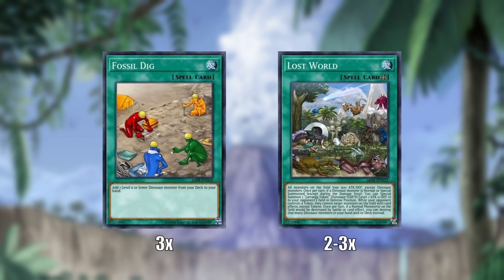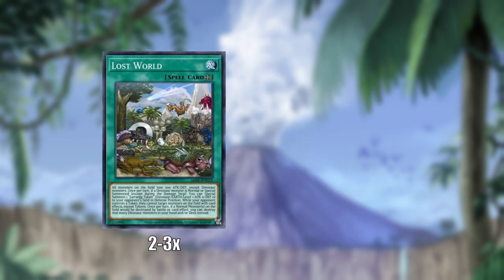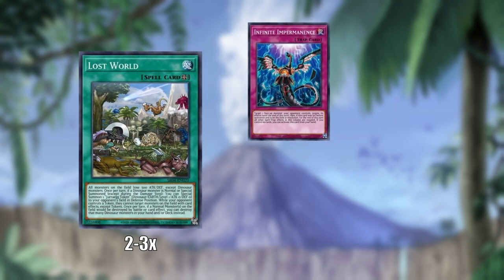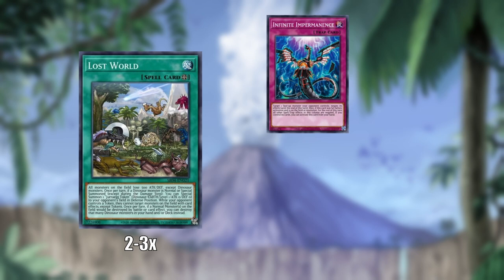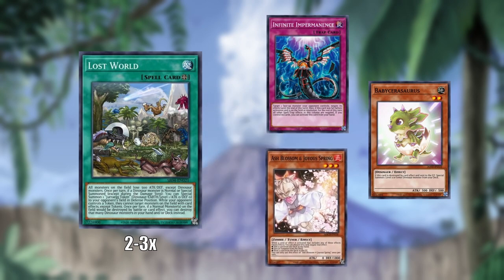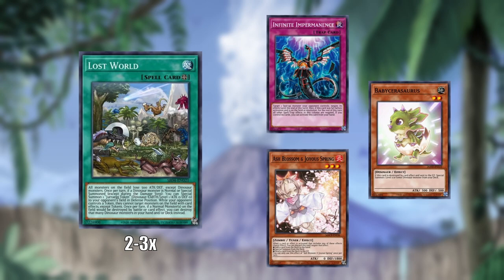Of course, we also have stuff like Fossil Dig, which is the spell card that lets you search dinosaurs, as well as Lost World, which is the dinosaur field spell. It can summon a token to your opponent's side of the board, which can turn off stuff like Infinite Impermanence. It can extend you by having Oviraptor try to destroy the token and then destroy a baby dinosaur from your deck instead, and it can even chain block to protect from Ash Blossom.